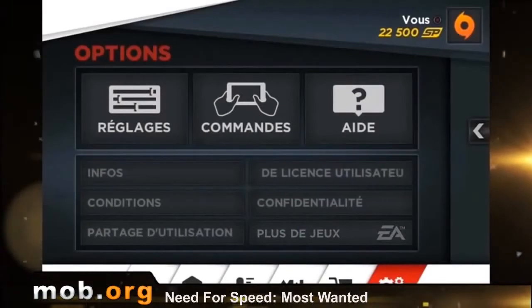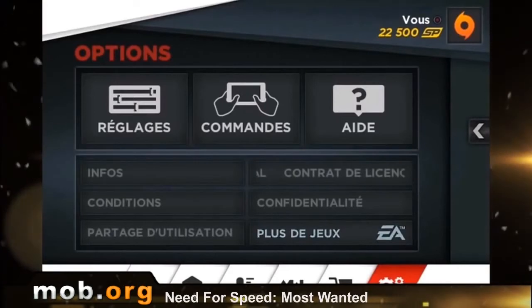Settings is the last tab. There you can adjust your controls for touch or accelerometer — even the sensitivity can be adjusted. Does it suit you? Let's have a ride and check.